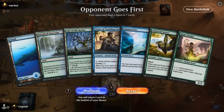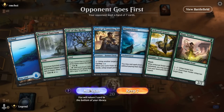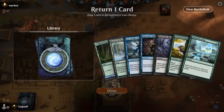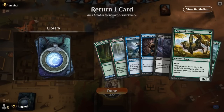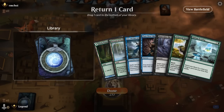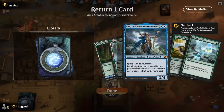Game four, on the draw. No Lotus Field or way to find it, so this hand is a bit lacking — going to Mulligan. This is better. Turn one Grazer, put in Pathway. Turn two Sylvan's Crying, play Lotus Field. Pour Over the Pages is a decent cantrip especially alongside Leer.